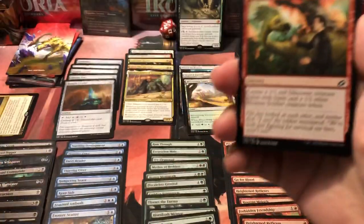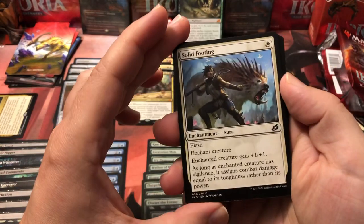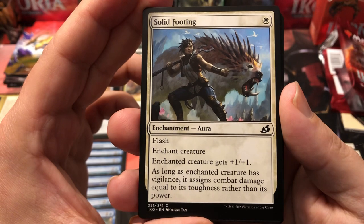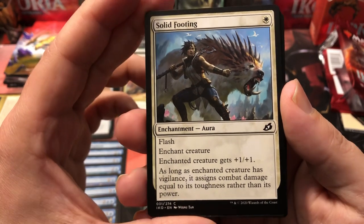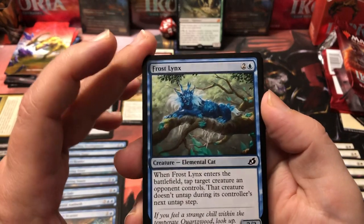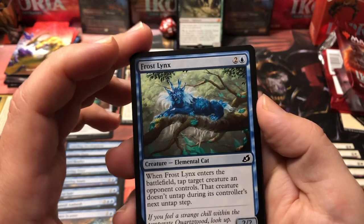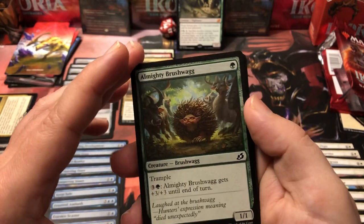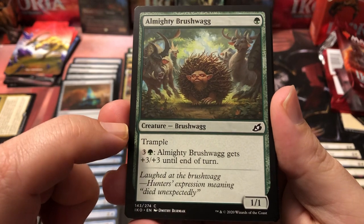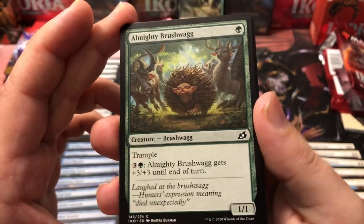Pack six: another Forbidden Friendship — that's our third one. Solid Footing has flash, costs one, gives target creature plus one plus one, and if that creature has vigilance it assigns combat damage equal to its toughness rather than its power — good for a vigilance deck. Frost Links: when it enters the battlefield, tap target creature an opponent controls and it doesn't untap during his controller's next untap step. Brushwag — he's a one-drop one-one with trample, but for four mana you can give him plus three plus three until end of turn as many times as you have mana for. Green is looking tasty.